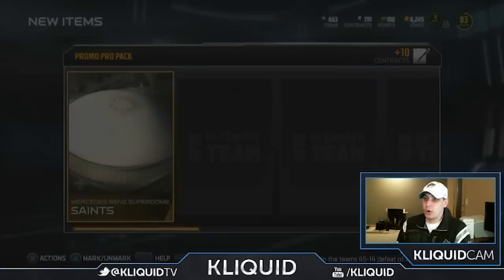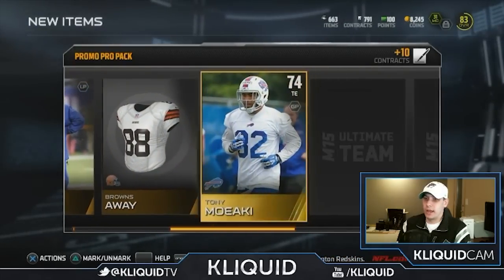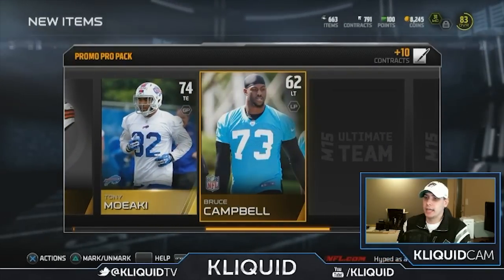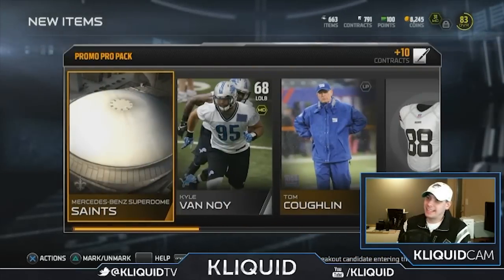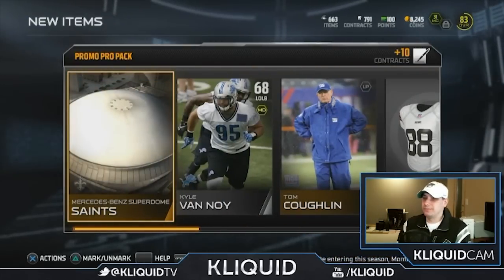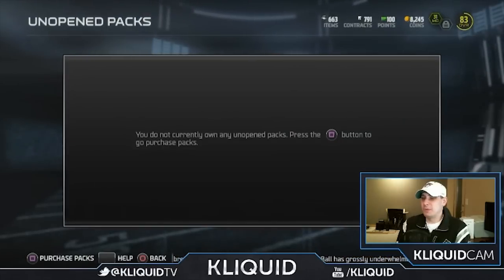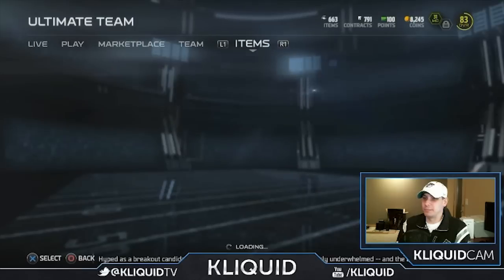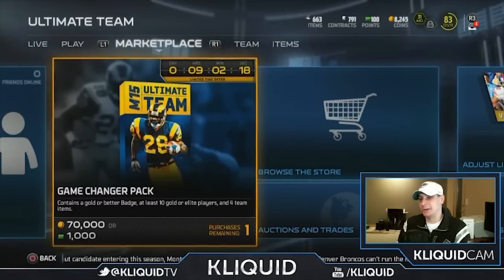Last of the pro packs here. I just keep opening the stupid Tom Coughlin coach card, and of course I get Tony Moyaki. Oh boy. So nothing really in these pro packs, unfortunately. I kind of expected that though - like I said in the previous video, I don't think they're gonna be putting out too much great stuff in the pro packs when you have to buy these really expensive game changer packs.